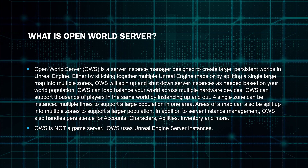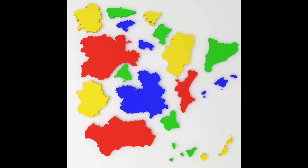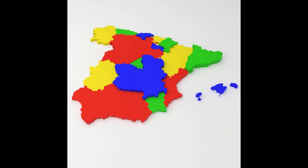What is Open World Server? Open World Server, OWS, is a server instance manager designed to create large, persistent worlds in Unreal Engine — either by stitching together multiple Unreal Engine maps or by splitting a single large map into multiple zones.